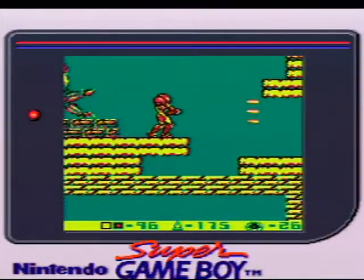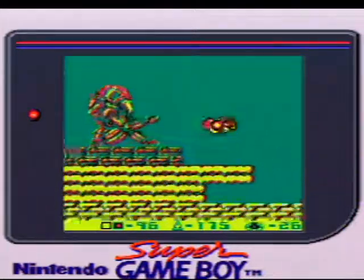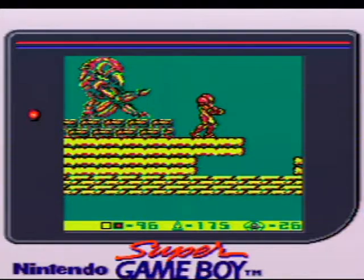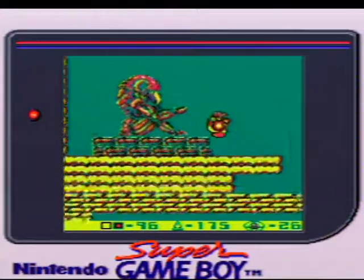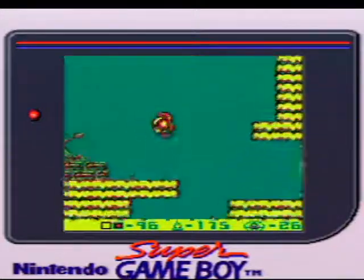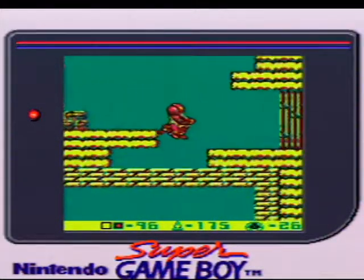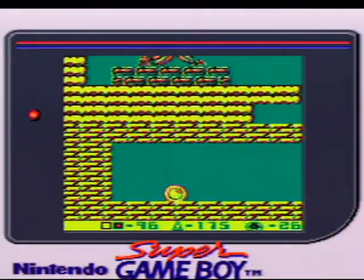So why don't I like the Spazer Beam? What about it makes it a pretty crappy weapon? Its rate of fire is pathetically slow, even though it's meant to have a wide radius with the strength of three normal beams. I feel like the arc that the wave beam has is even better than the Spazer, and it just feels really weak in comparison. I'm pretty sure it is the strength of three normal beams because it feels like it takes an eternity to finish off an enemy with this thing.